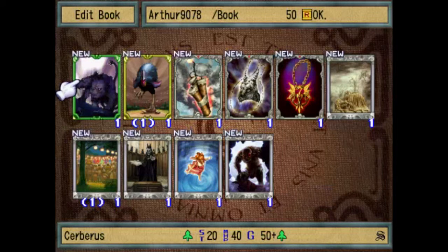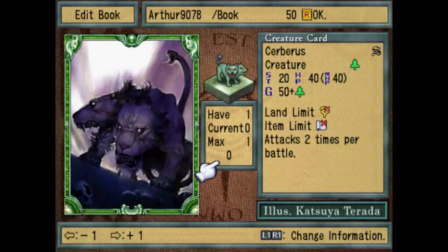I grinded out a few more cards before recording this, just for one battle, so I'll show off what I have right now. First off, this card: Cerberus. This creature is pretty good. It attacks two times per battle, as the description says. It has good enough HP to take hits. That 20 strength isn't much, but since it attacks two times, its base strength is more like 40 than 20. If you use an offensive item, it does a ton of damage as long as the creature doesn't have a neutralization against Cerberus attacks. It's a really good card.